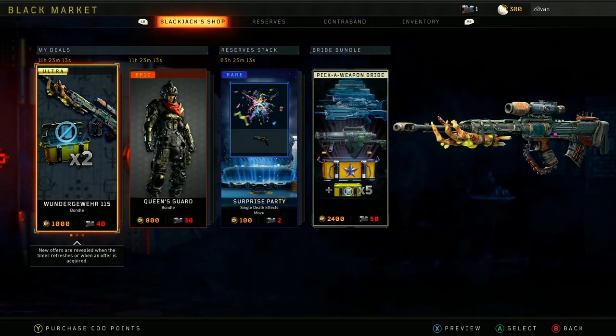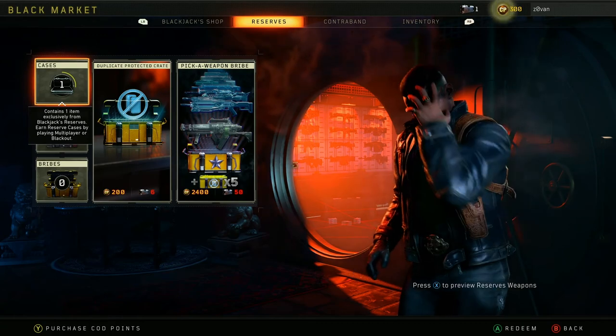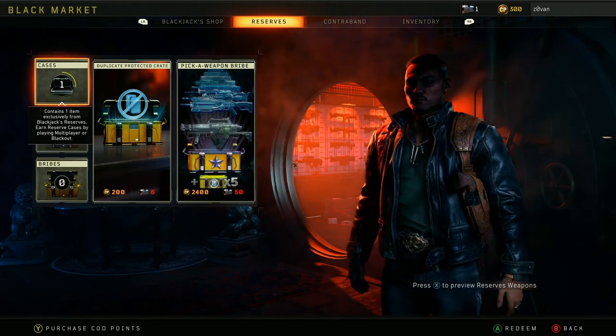We're back here on Black Ops 4, and I realized something. That little currency — like the 6 — for the duplicate protected crates, that's the cases. That's not like some different special currency that I just happen to never get. And basically every time I open a case, I'm just wasting stuff and I'm not getting anything valuable.